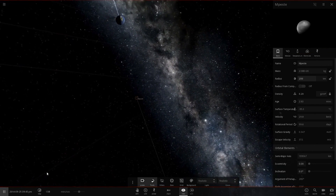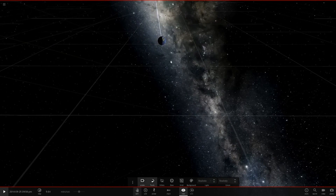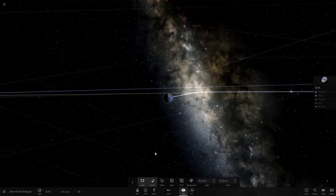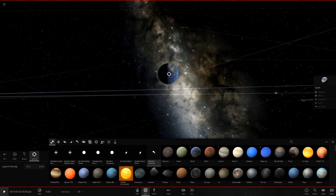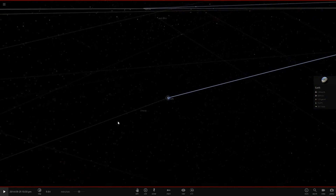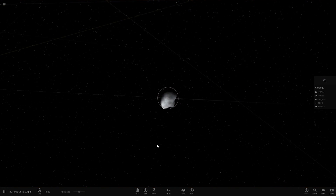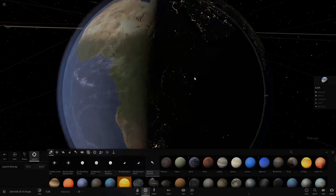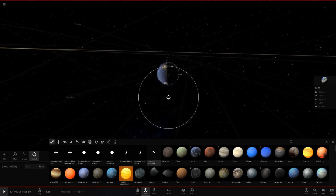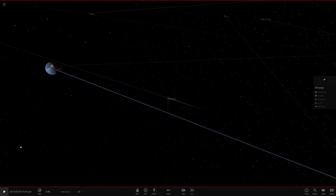It's escaping Earth — we've got to reposition it. Let's make sure we're perfectly in line with an impact course. Right about here. Let's hit launch and press play. It was going the wrong way, so we shoot it from this side instead — and now it's heading for Earth.